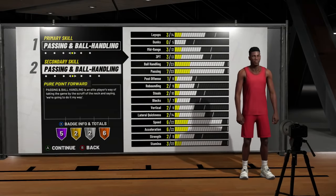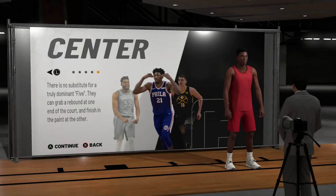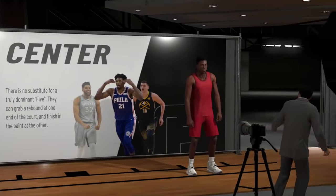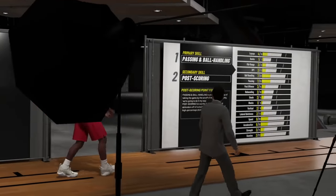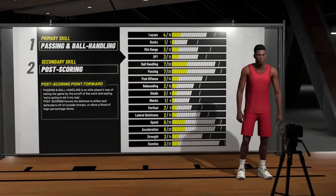This next build — I get it. You probably played 2K18 and saw those pure stretch bigs that were overpowered; they could shoot from half court and do it all. You probably watched a YouTuber with a pure stretch big. But if you go to center and make the same 7'3" pure stretch big that everybody made last year — it was so OP they nerfed it — it's going to be terrible now.